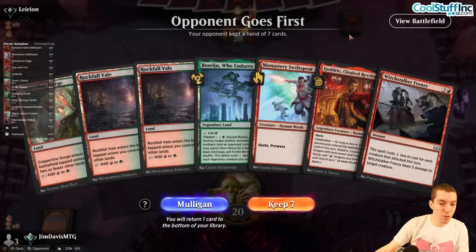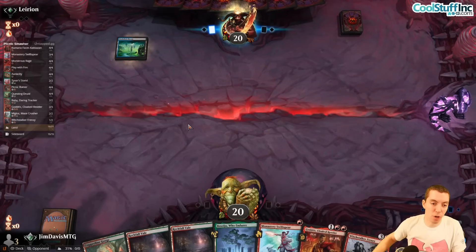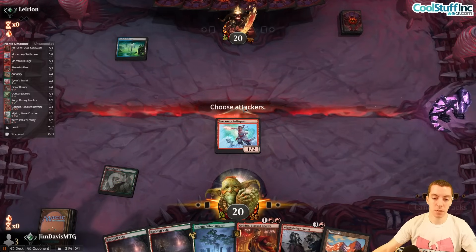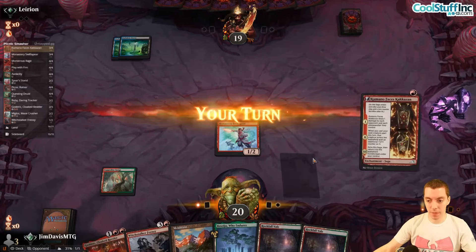On the draw, the opening hand isn't great — not sure if you can mulligan it. It's got Godric and a removal spell but not a lot of exciting stuff. Drew both Rockfall Veils which is a little awkward, but we'll try to make it happen — hopefully no Cut Down.